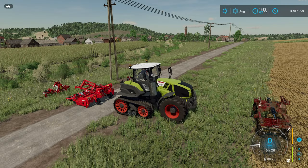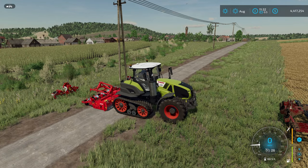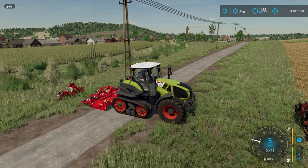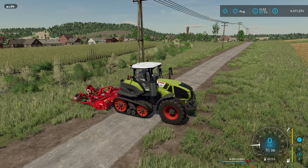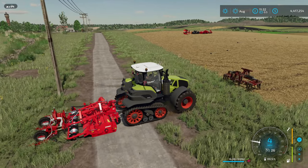This setup is actually pretty simple to put together. All you need to do is back up to your Ridge Maker and attach it, then lower it down and back up to your seeder. Boom — there you go, attach it too.